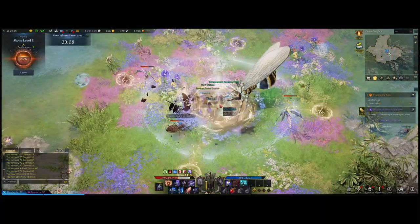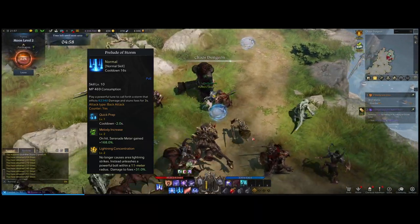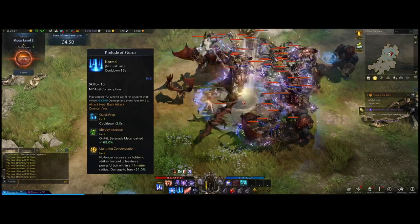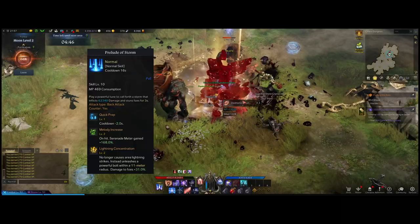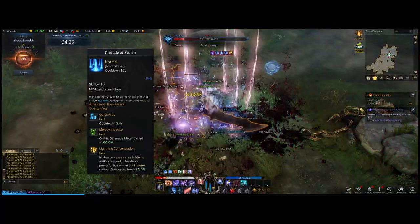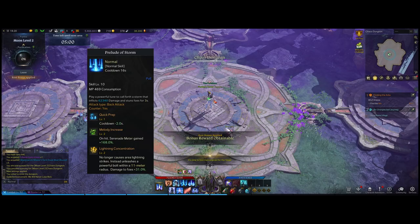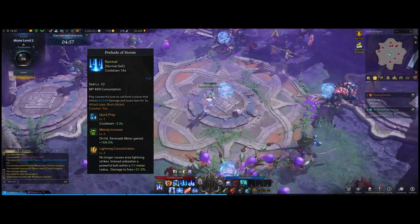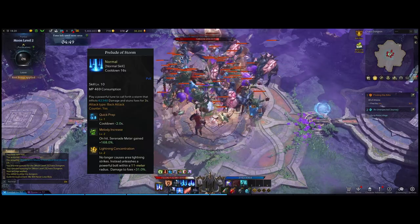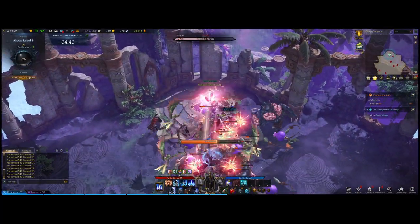Your next pickup is Prelude of Storm. With Prelude of Storm you're dealing a one-meter lightning circle around you that does a good amount of damage and helps gain your Serenade meter quickly. With tripods: Quick Prep lowers cooldown, Melody Increase boosts serenade meter gain, and I highly recommend Lightning Concentration since it lets you cast the skill at a distance — changing it from a one-meter melee area to an 11-meter straight line at range — so you can still get that meter gain and damage off.